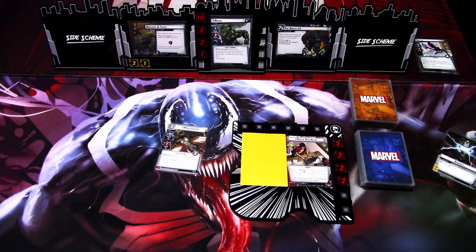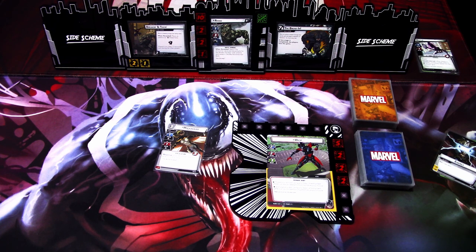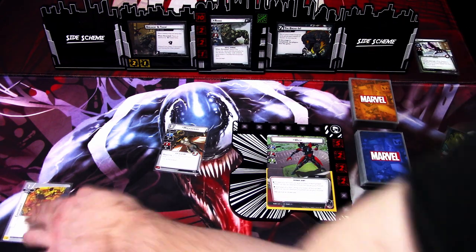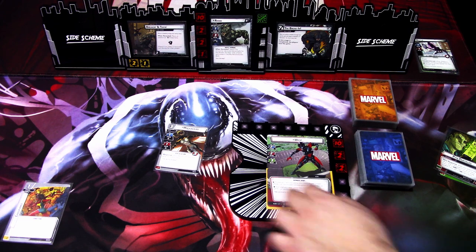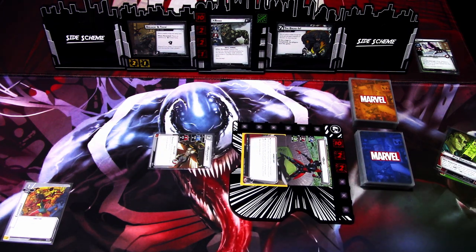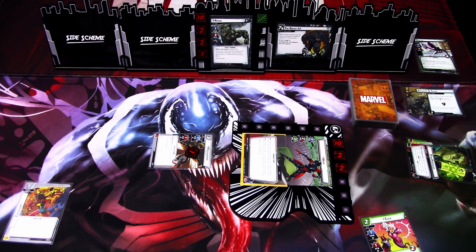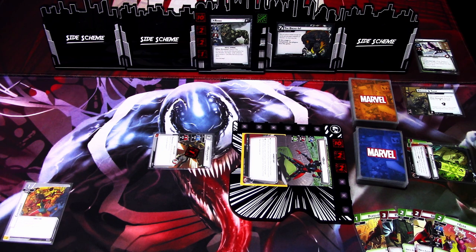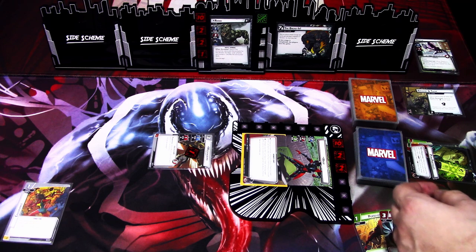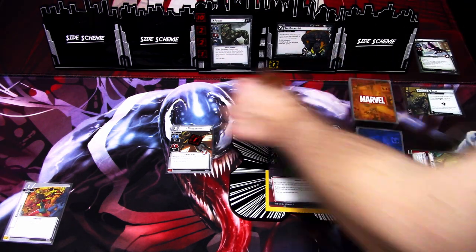I'll shuffle to Giant Form because we need the extra board. I'll play Endurance to deal with Breaking and Taking — we'll use it to get rid of it. We keep Clea in hand for next turn and draw up to five. We get Perseverance, Pinpoint Strike, Momentum Shift, Giant Help, and Clea. We'll definitely try to start dealing damage to Rhino next turn. Ready up — we get one threat on the main scheme.